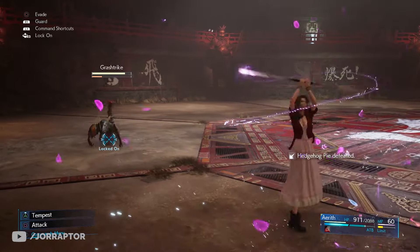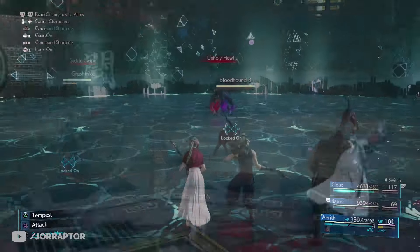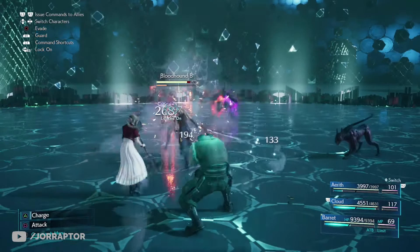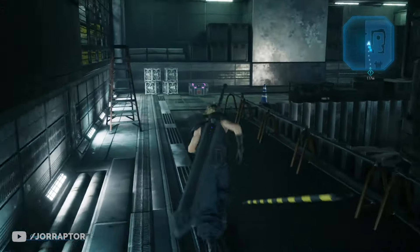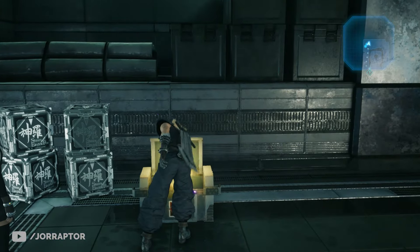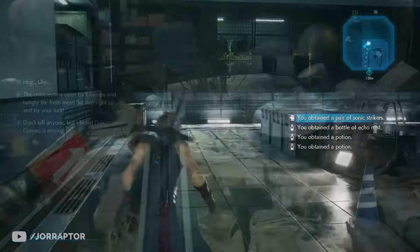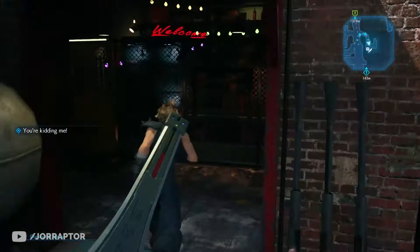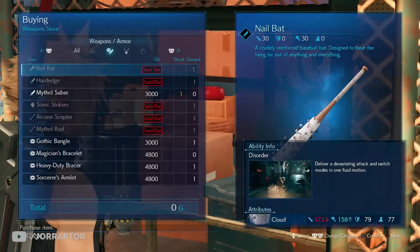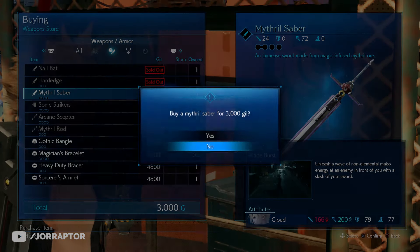Let's go over all the weapons in Final Fantasy VII Remake and especially talk about the ones you can easily miss. Overall, the weapons in this game are very hard to miss — they will be rewards from main story missions or in chests on the main path, and some are also obtainable in weapon shops. Keep checking those same shops in later chapters for an upgraded inventory that will sometimes contain new weapons.